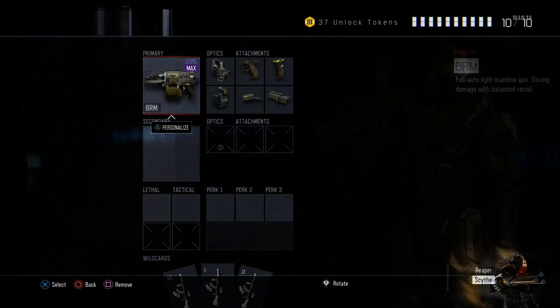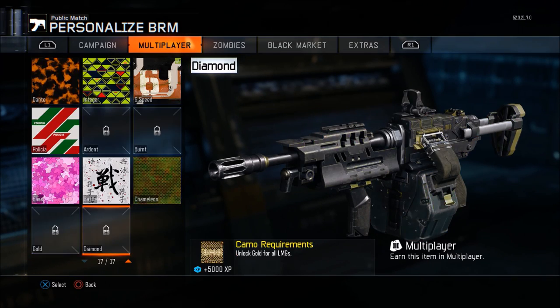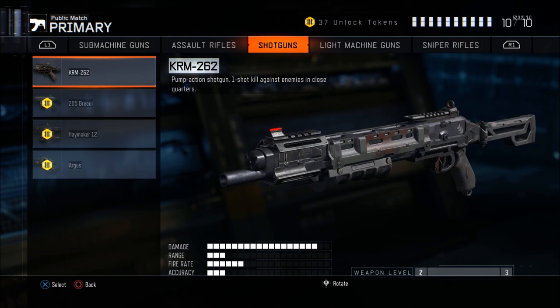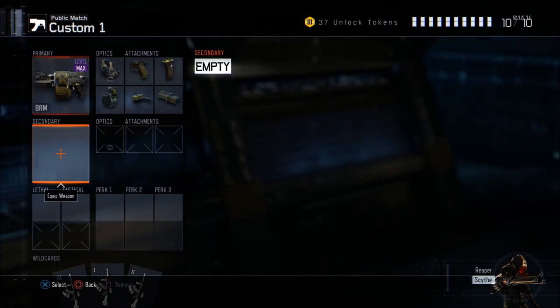I'm currently going for dark matter and I'm using the BM right now. I'm starting out with assault rifles and submachine guns because they are the easiest weapons. I will try to mix it up a little bit.